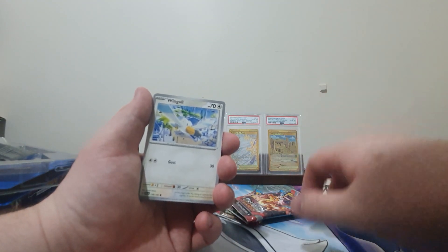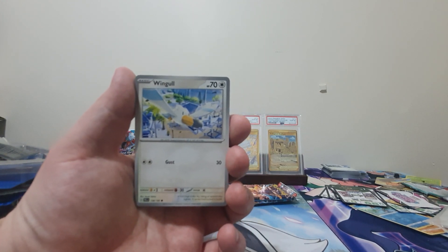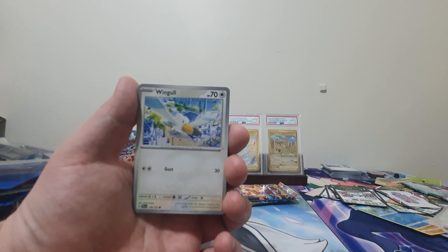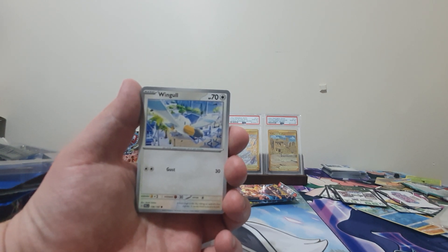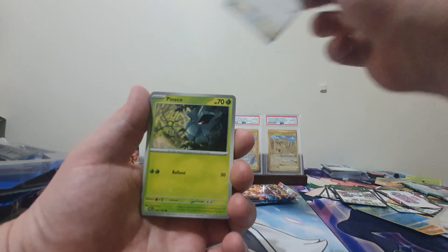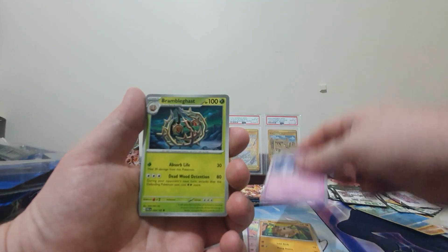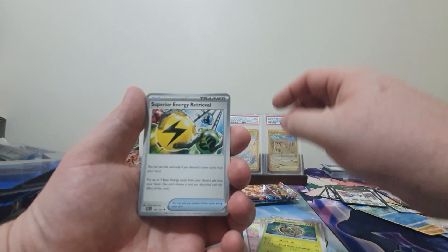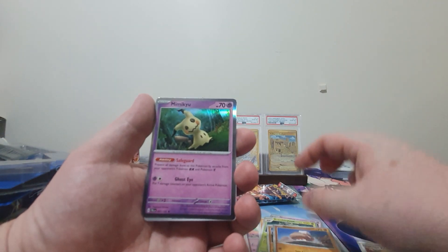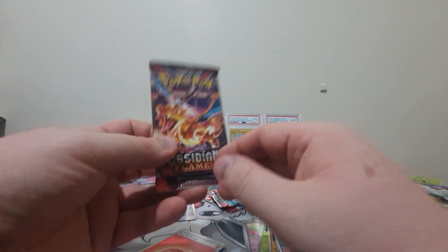If you're looking to start playing, get Paldea Evolved and Scarlet Violet Base. Let's see what we can get — we've got a Wingull, Pankopan, Tinkatink, Mankey, Mr. Magius, and a Brambleghast, Superior Energy Retrieval — that's very nice — a Croagunk, a Snackle, and the very annoying Mimikyu. One pack of Obsidian Flames up now.